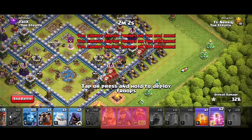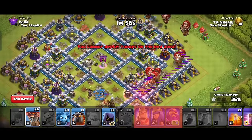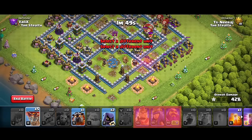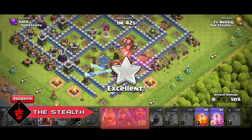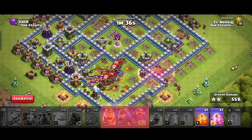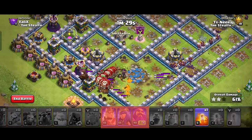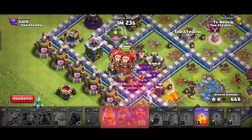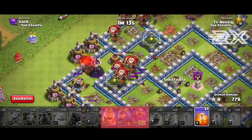I highly recommend watching the blizzard part again to learn the spell deployment and timing. Now we start the lava loons by dropping our lava hound and small packs of loons to target multiple defenses, using haste spells to speed up the process. I added an ice golem to provide extra tanking for our loons. Don't forget to deploy minions to clear the back. Our blizzard killed the enemy queen, but if she survives we use two headhunters together to get rid of her. This base is now crushed and we still have lots of loons left.